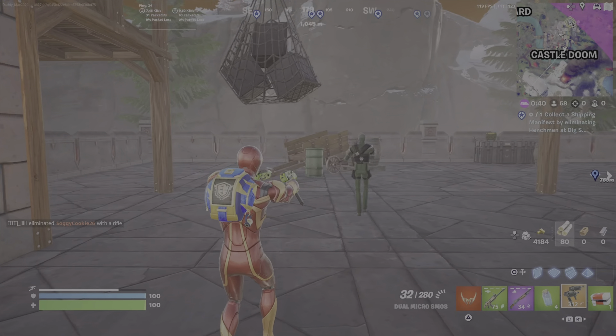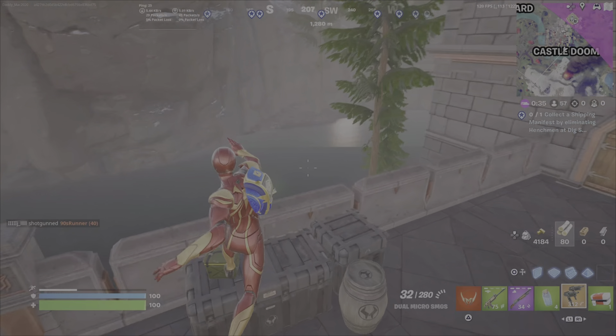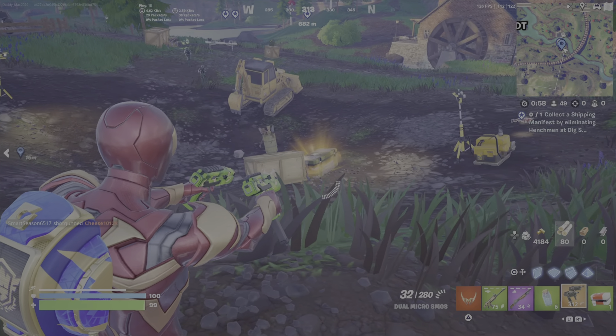I find that doing this with a guard is potentially the easiest approach because you know where they're going to be. You don't have to go hunting for players. This is one of those guards at Castle Doom. So you can see until the question mark fills with red, they won't even attack you. So let it fill up and let them hit you with a shot, then run away.